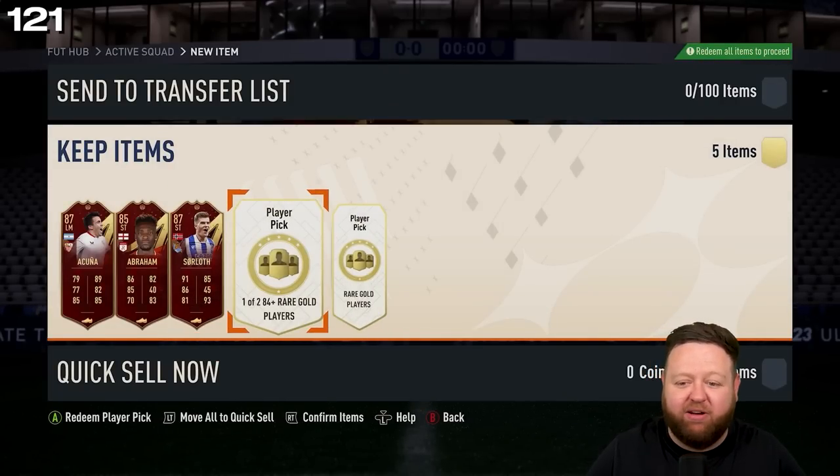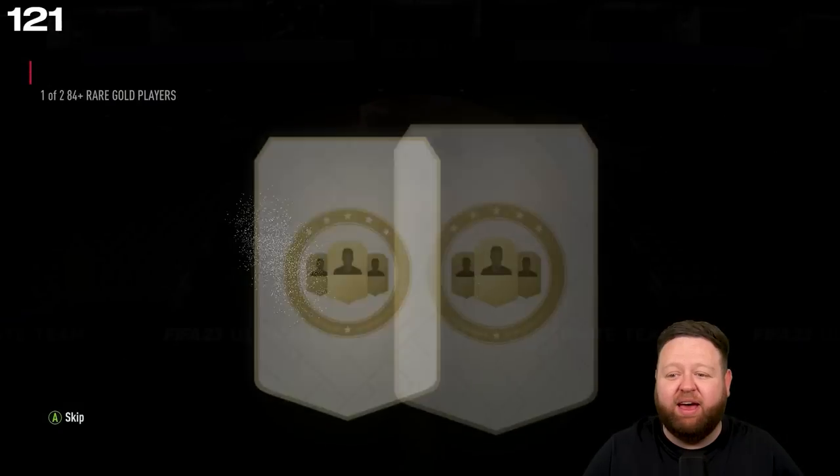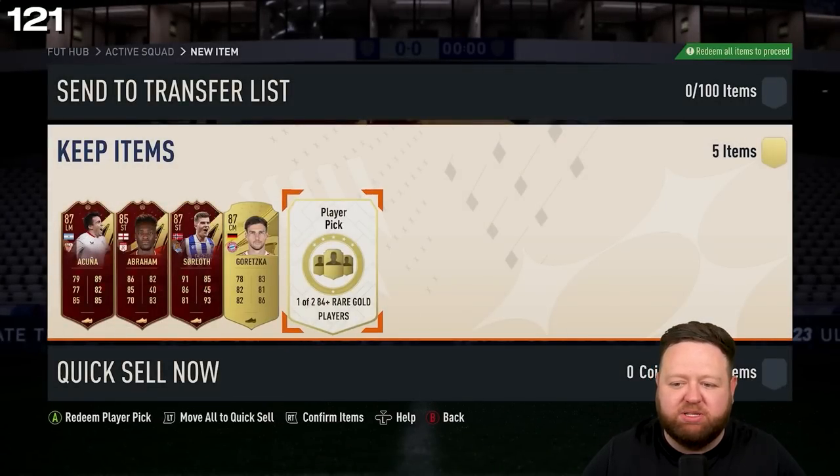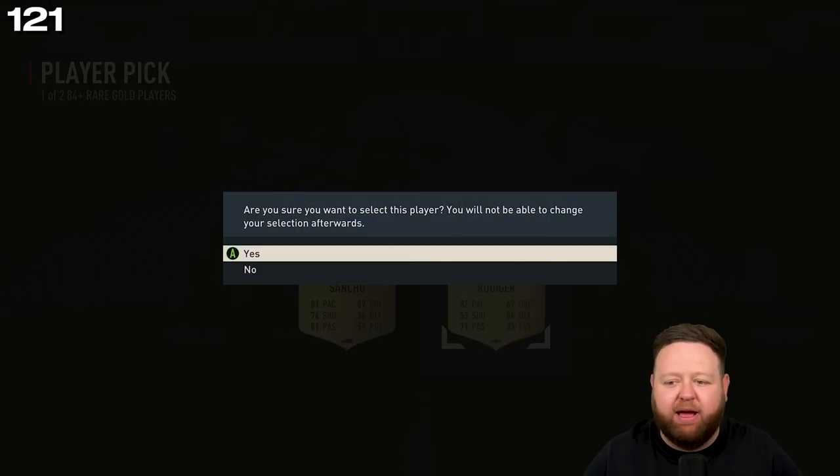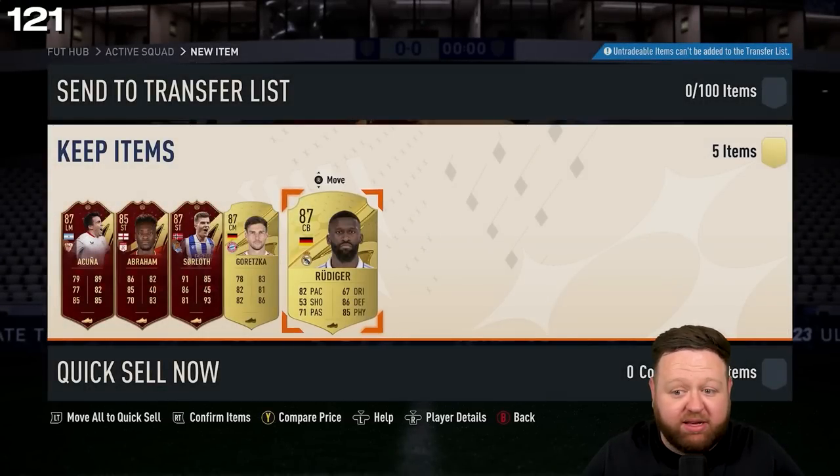From my two player picks I get an 87 Goretzka in the first one — which is all right. And then we get an 87 Rudiger in the second pack — which is all right as well.